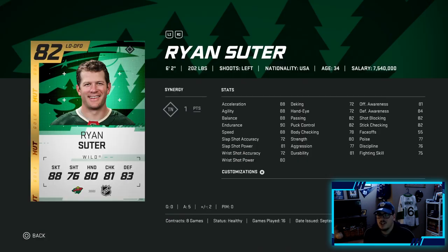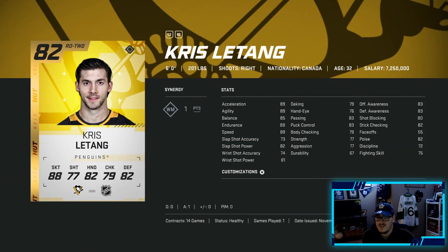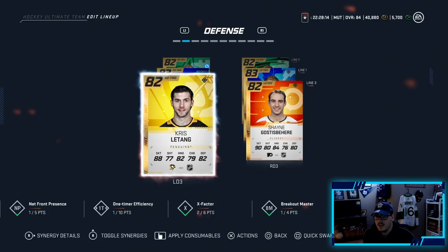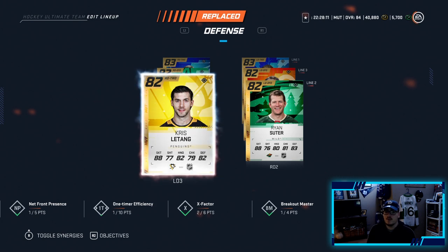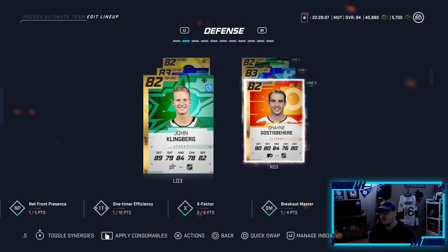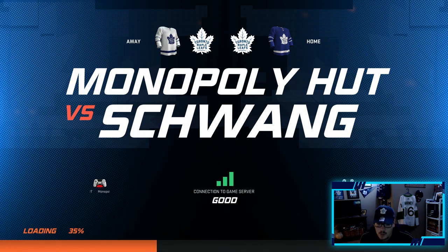He will be playing first line minutes with Morgan Rielly, and we'll have Chris Letang playing third line minutes with Shane Gosselin-Faire. Looking at sizes - 6'2, 6'2, and 6 feet with 5'11 - I don't want to have two small guys playing together, especially with bumps being the way they are. We're gonna play Chris Letang with Ryan Suter and then Klingberg with Gosselin-Faire to throw the height around the lineup. Time to head into game number two.